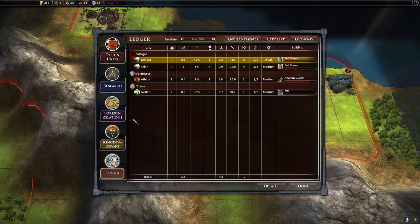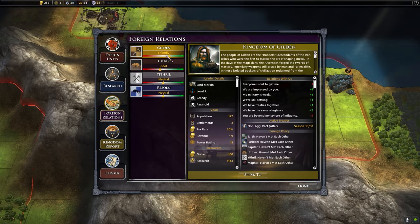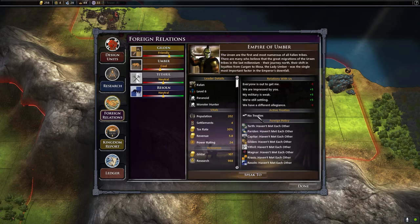Let's go to foreign relations. Gildan is friendly with us — their military is weak, they're impressed by me. Umber — we don't have treaties with them. The Urxan are the first and most numerous of the fallen tribes. Many believe that the great migrations of the Urxan tribes in the last millennium — their journey north, their shift in loyalties from Kurgan to Ilosa, the Lady Umber — was the single most important factor in the Emperor's downfall. They're paranoid, but they are monster hunters — more likely to target monsters rather than ignore them. The paranoia makes them more likely to construct defenses. They're impressed, weak, and still settling.